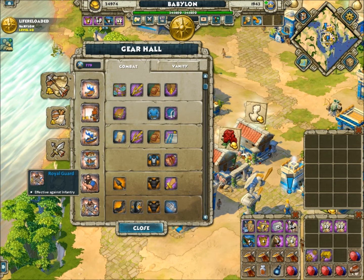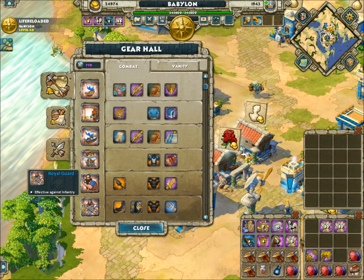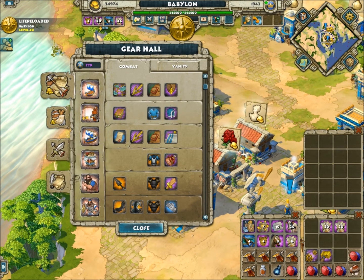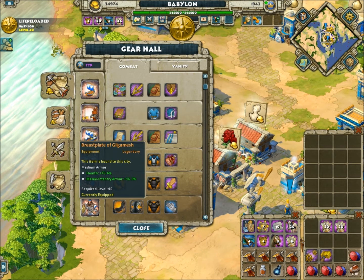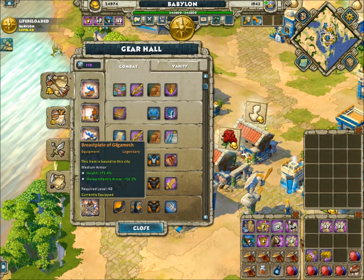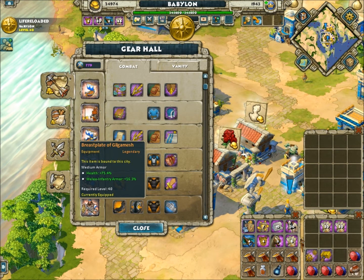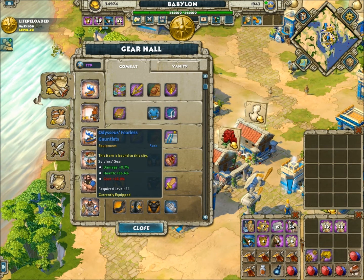My royal guard, you'll notice, is pretty much identical. Pretty close to identical is my long swordsman, with the swords and means, the rostrum shield, but the only difference is that instead of cavalry armor, I decided to boost up my infantry armor just a little more. And then the 36th front way.